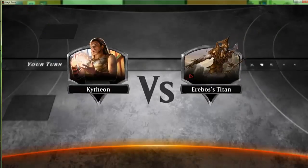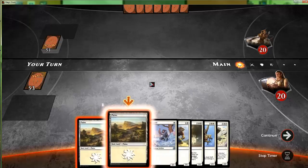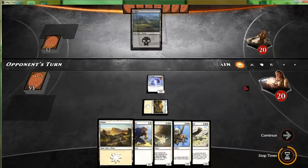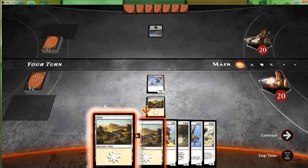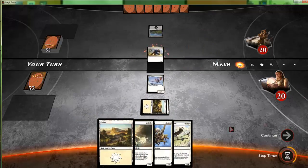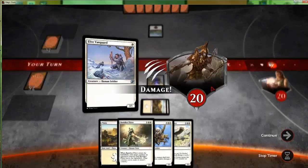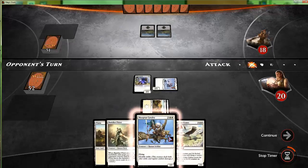We're fighting the Erebos titan — or Grave Titan, if you will. Get our land draw. We'll abide by their suggestion here. We do have Banisher Priest — that's actually pretty refreshing to see. If our opponent plays a creature this upcoming turn we get to Banisher Priest it, and hopefully hit more land drops into our Cavalry and Supply Line Cranes.